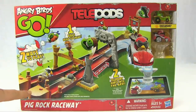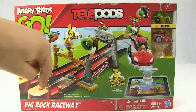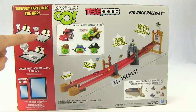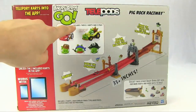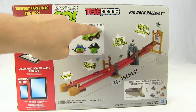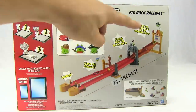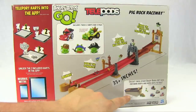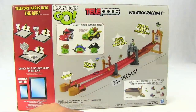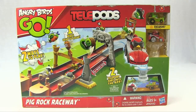On the front it looks like we've got two launches, so two tracks that go to a finish line with some sort of treasure chest. On the back we've got instructions for scanning them into the game. We've got some of the characters — this set includes two carts and three pigs and then the big ginormous raceway track. Down here that looks like a different set, a dual launcher. These are all made by Hasbro.